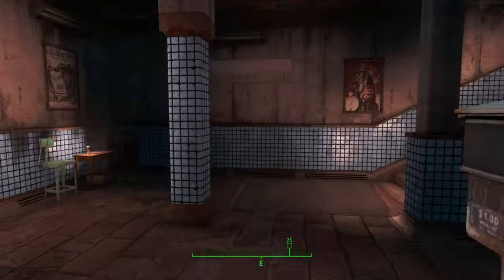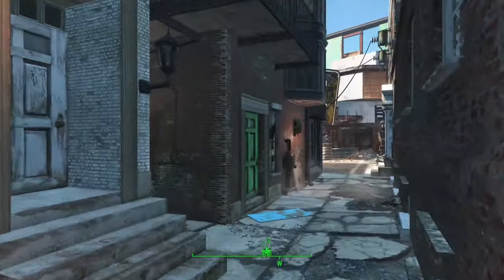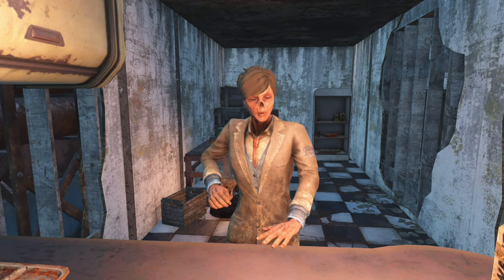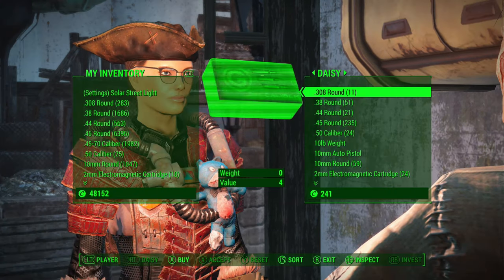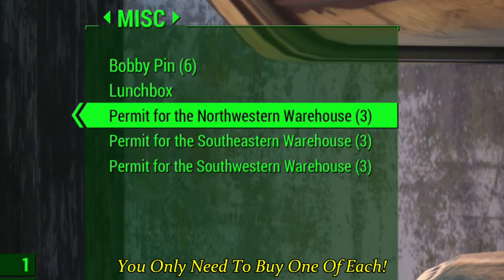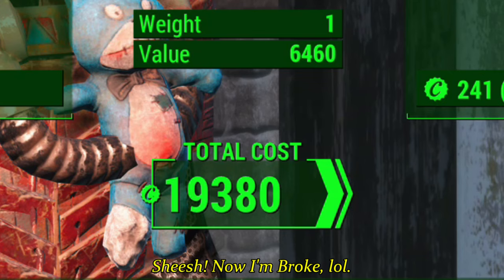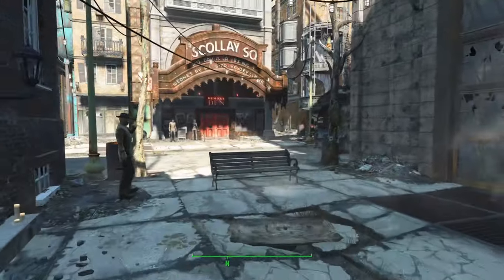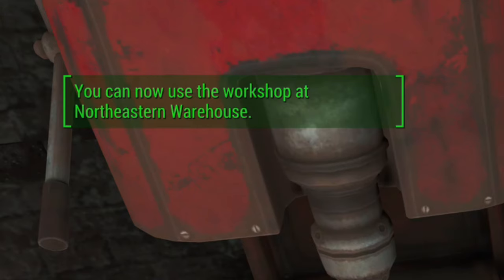Now that the quest is over, it's time for the real challenge: buying the permits from Daisy. These permits are 9,000 caps each, but that will depend on your charisma and barter skills. These warehouses come with full settlement modes inside every building — they have bunk beds, a drink fountain that adds 3 water, and a power conduit on each floor that adds 2 power. All warehouses have a very different layout, a different number of floors, and different rooms, which will be a lot of fun to set up, decorate, and make your own.